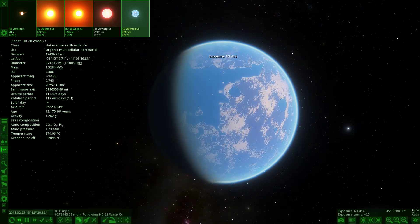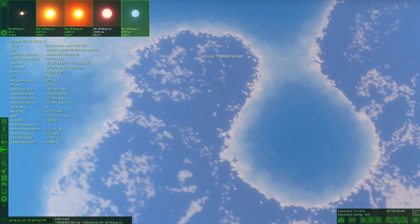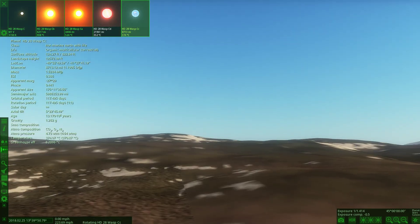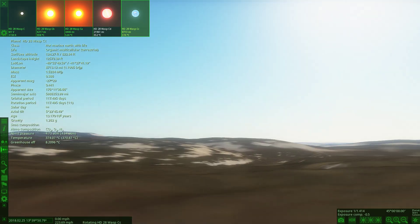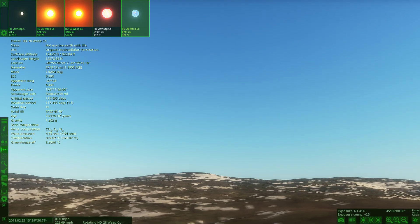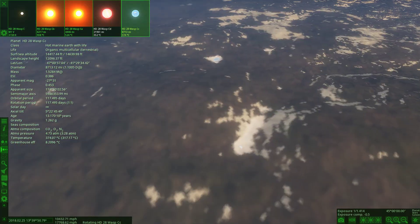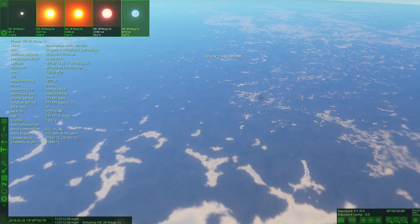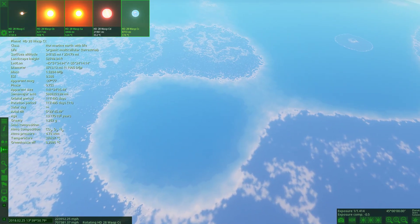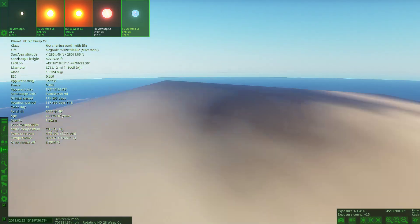Let's try to land on the surface here. Space Engine has to load it all up. Here is the surface of a world with multicellular life. If you just look at the sky — that's a pretty Earth-like blue sky. There are oceans, and it's mostly mountains by the looks of it. There's some different lakes and rivers, and what looks like a mountain — maybe a volcano, but actually it looks like a regular mountain.